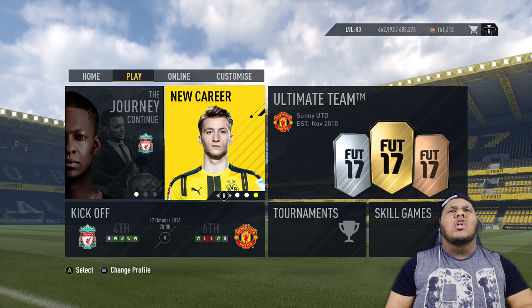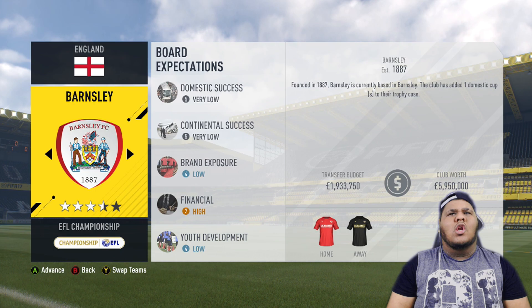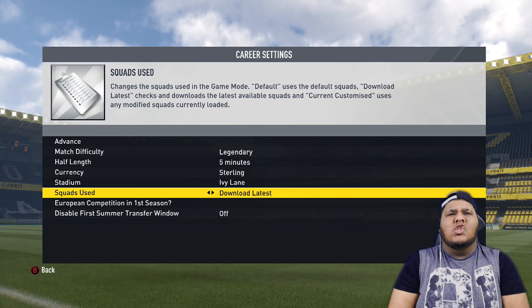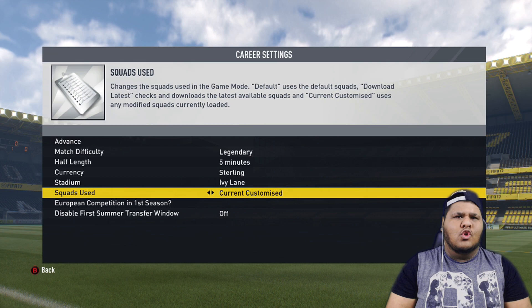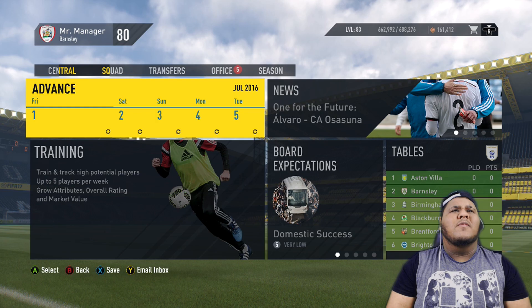Now that that's done, you want to back out of the Customise menu and you want to go to Play Career and start a brand new career mode. The first time you made the career mode was just to make sure the players you're editing aren't players that are going to leave in the first season from finishing their loan or something like that. With squads used, you want to go to Customised — don't go to Download Latest. Download the latest before you do this if you want, then download the latest again once you've started and saved the career mode. You want to advance with the current customised squads.